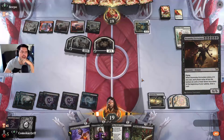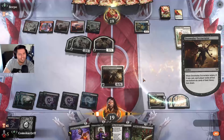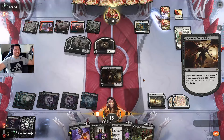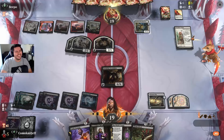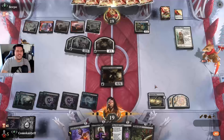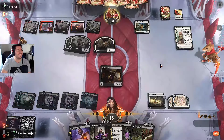We are freaking doing the thing. This is gonna hit the battlefield. All of our libraries — yes! Six cards left, six cards left, and everything's face down. You don't know what's there. Everything is face down in exile. You have no clue what is going on.